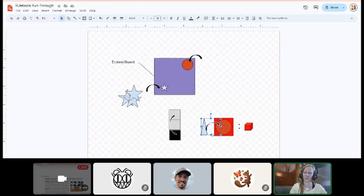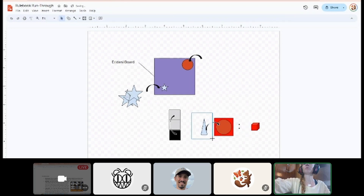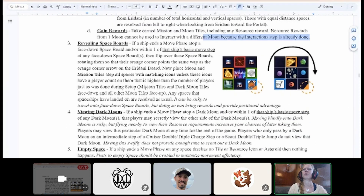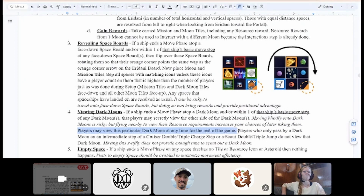Viewing dark moons: if a ship ends on or lands within one basic move of a dark moon, that player may secretly view the face-down side of the dark moon for the rest of the game. Ships that only pass through an intermediate step do not gain this viewing right. Emily asks how players track which dark moons they've previously viewed; Caner says it works on the honor system — players remember and ask opponents to confirm, and it hasn't caused problems in playtesting.